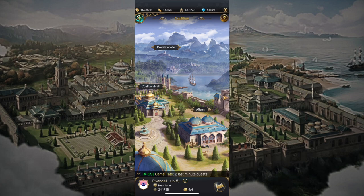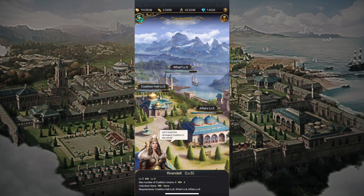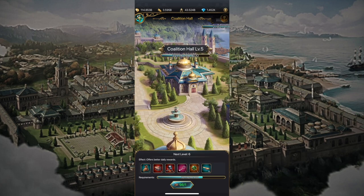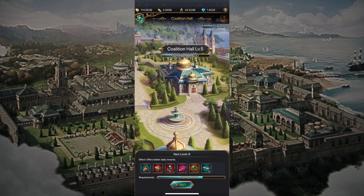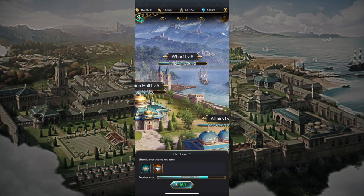Different quests that you complete will provide you with some construction materials. If we go back to coalition hall and then go down to construction, you'll see three different areas where you can use your materials to help construct the union. Down here in the affairs hall, at the bottom you'll see how many materials you currently have - for example here it says I have 20 construction materials I can apply. Each area uses different types of materials, so sometimes you'll have an excess of one and none or little of another - that's normal and depends on which quests you participated in.